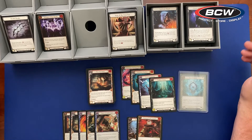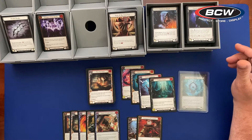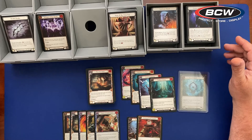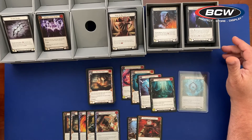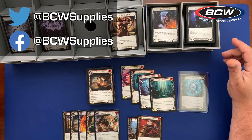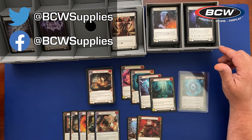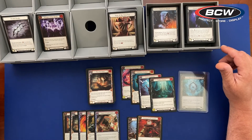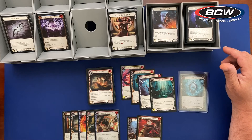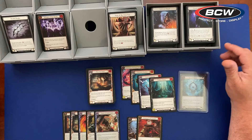I hope you guys have enjoyed this. Please come back for Part 4 where we open up a box of Flesh and Blood Monarch and see if our luck continues. Until next time, this is Rick with BCW Supplies, recommending that you plug in with us on social media, on Facebook, and on Twitter, as we do have some Flesh and Blood giveaways coming up. Make sure you're following us to see all the contests and giveaways. Remember: when it comes to protecting, storing, or displaying your hobbies or collectibles, BCW has you covered.